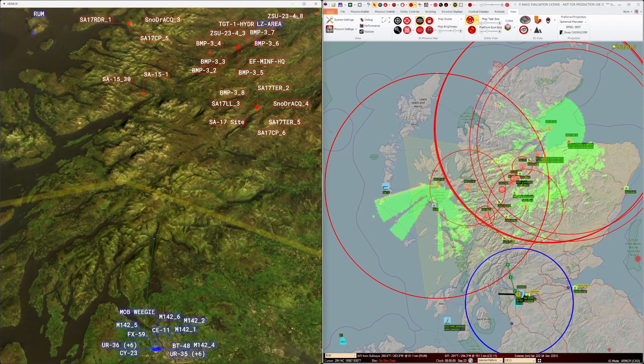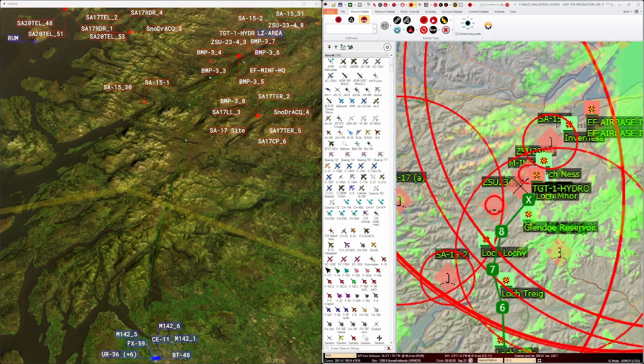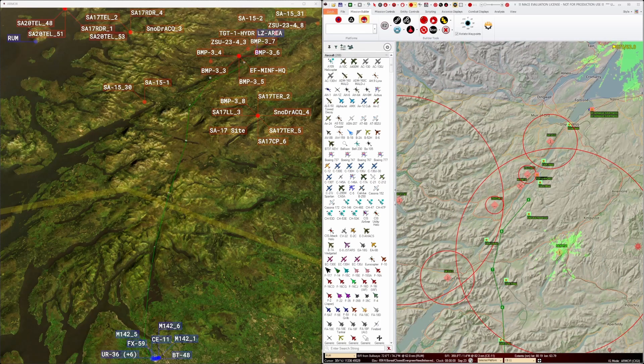So we can put in a rough waypoint route for our SF insertion package now. We can display the route in the 3D view in ARMOR to get a better appreciation of where it's going.